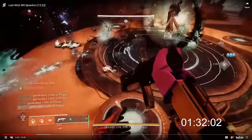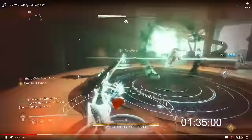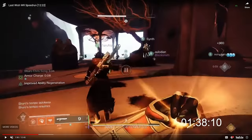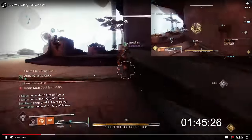Now, this team innovated a strategy: in previous years people occasionally noticed that seemingly randomly, Shuro Chi would spawn the next adds while you're doing a break — before damage is even over. This team did some testing and found that if you allow Shuro Chi to boop you right as you break her shield, the adds will start spawning early before the damage phase is complete. Takaroko gets booped right as the break happens and the adds have already started spawning in.